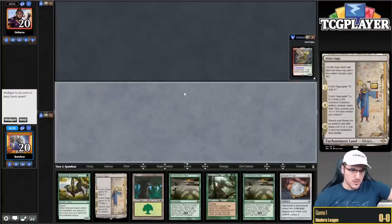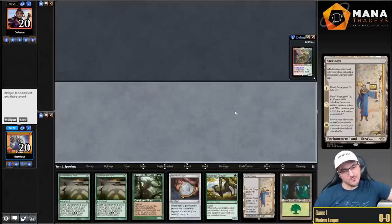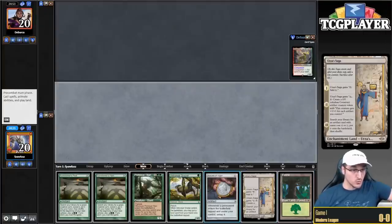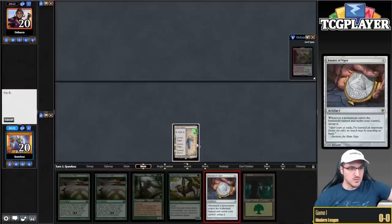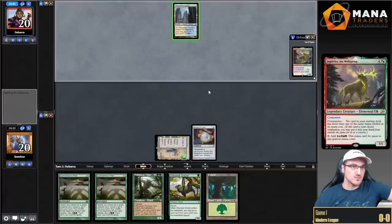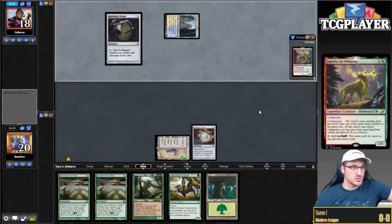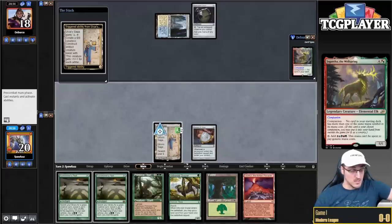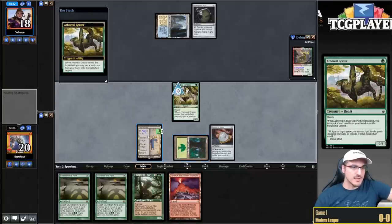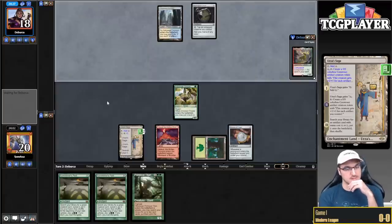Alright, round number one. This hand is actually very interesting — I can go turn one Saga into Amulet, then crack Saga for Expedition Map to find bounce lands. I think I'll keep this hand. I have to Saga on one and I want to hold on to the Grazer so it can net me mana once I have the bounce lands. Also, we're playing against a Godless Shrine opponent — that's probably Prismatic Ending, so Affinity. Now that I've found the natural land, I'm gonna play Grazer so I can at least get to Urza's Saga on my upkeep.